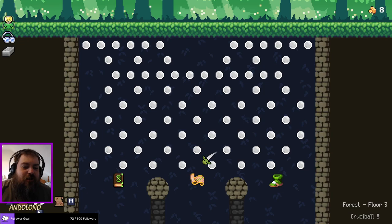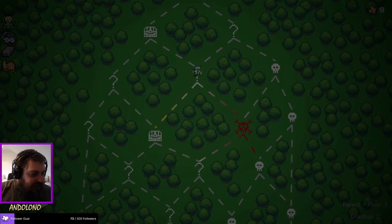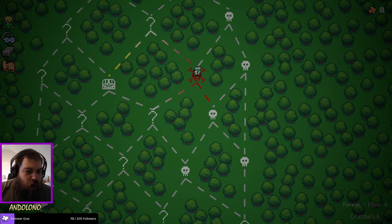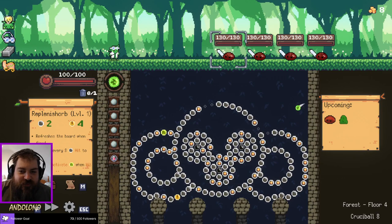I got a slightly upset comment — it doesn't matter. It was like, remember you still have the ambidextionary, right? And I was like, yeah, sorry. I sometimes forget about it. I mainly forget about it when I'm not really looking for a combo piece of my orbs — like if I've got a sack with a bunch of pebbles and just two orbs that don't really do anything for me. Apologies — I am but a human, I am very fallible.